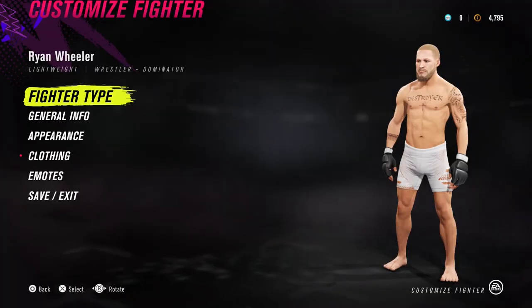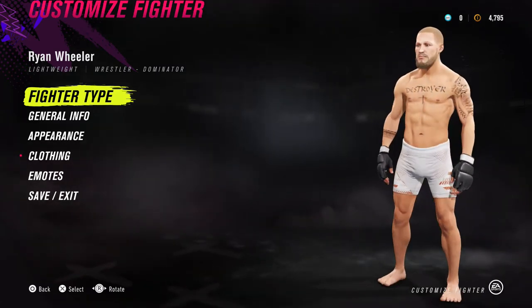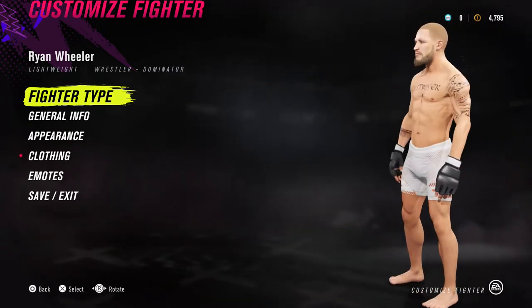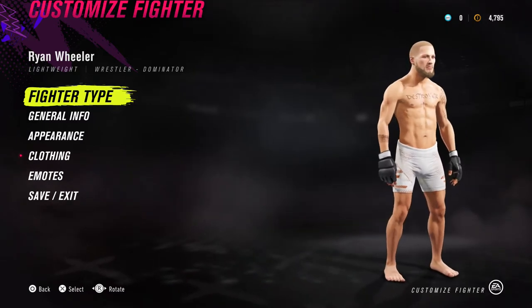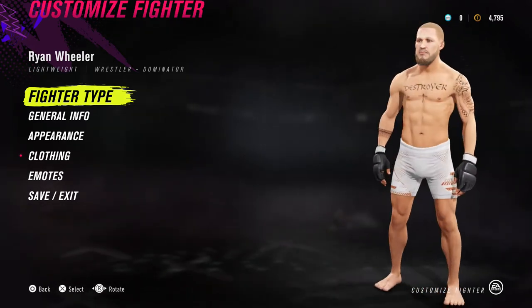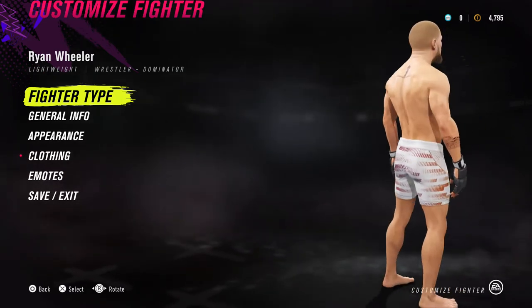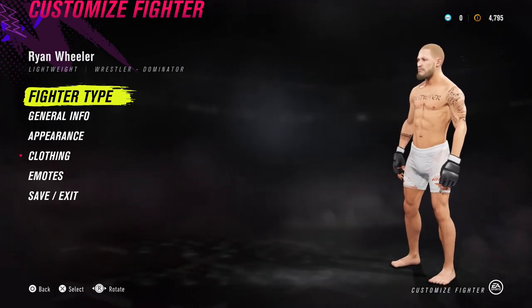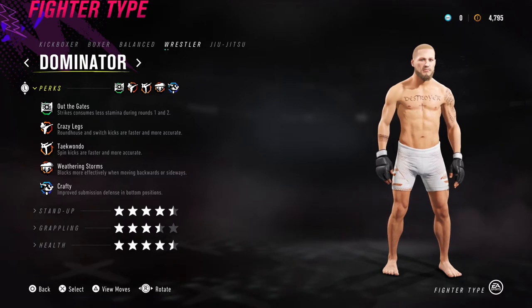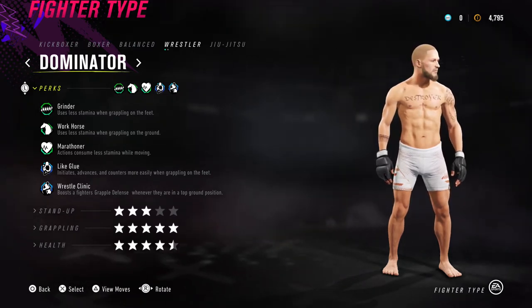All right, now here's my Ryan Wheeler — the Destroyer. I will say it's a little bit off but it's all right. This is the typical tattoo he has on his arms and there's a sword on the back. I gave him different shorts than Jay Kulina. The beard was hard because he has dirty blonde hair — I tried to work that in. This is actually the typical haircut for Ryan Wheeler. His body looks a little too skinny in the creator but once he's in game he definitely looks fit and shredded. I put him on Wrestling Dominator.